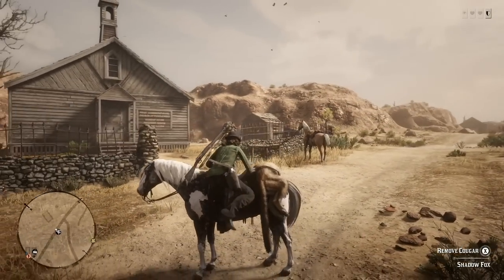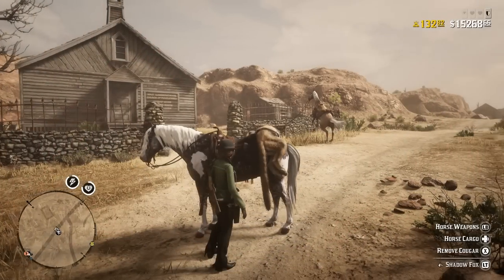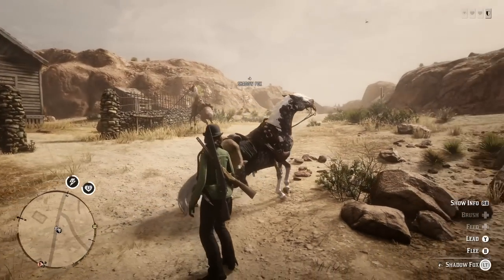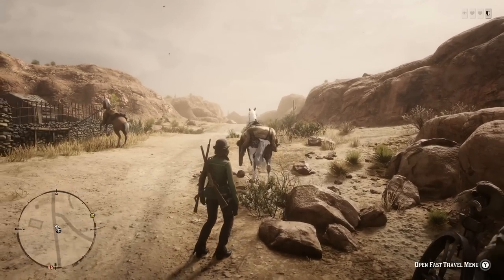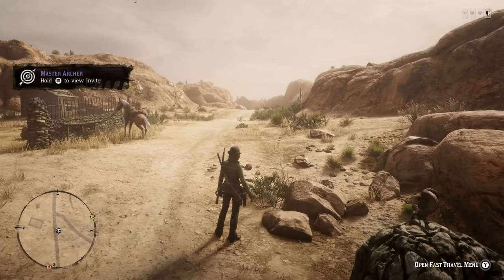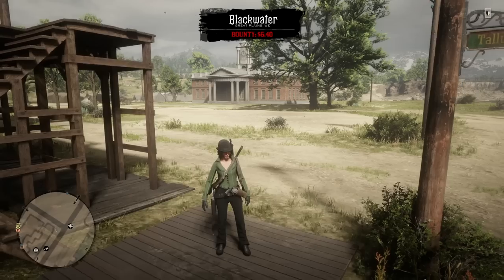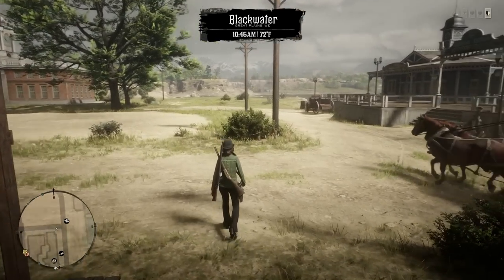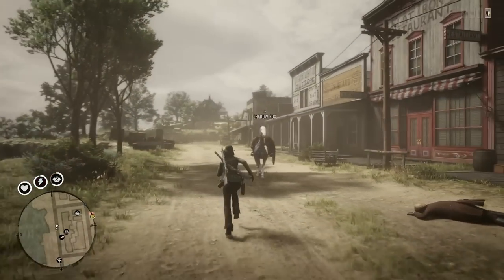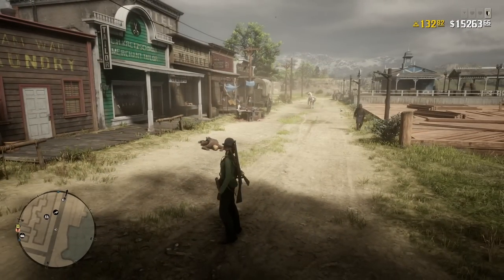I'm going to show this to you guys one more time to prove it's still a perfect three-star cougar. Let's check our horse cargo — still a perfect cougar. I'm going to go back to Blackwater, so I need to flee the horse and make sure it gets completely off the map. Once the horse is completely off the mini-map and the horse icon has completely vanished, you're safe to fast travel. Now that I've arrived at Blackwater, I'll whistle my horse and we're going to check the horse cargo — and you can see it is still a perfect cougar.